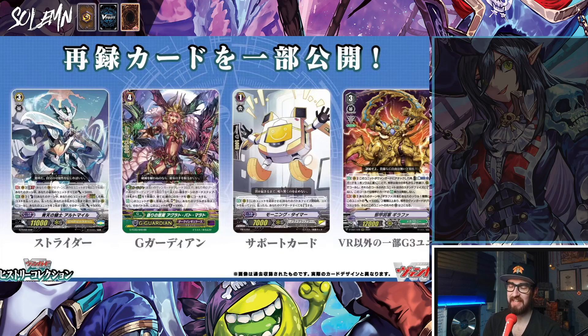Now we get to the History Collection. This is basically the thing currently replacing Premium Collection, and it's also supposed to kind of replace the V collections, but it doesn't really seem to do that. This will have the grade threes that you stride over from back in G, it will have G guardians, a support card, and also grade three units — both VRs and non-VRs — so VR reprints, non-VR reprints, and support cards. I'm not sure what support cards means exactly.